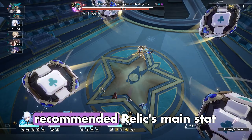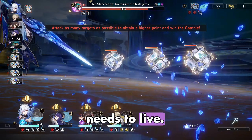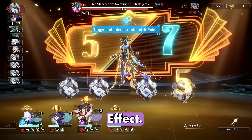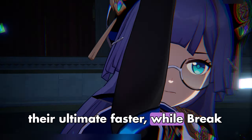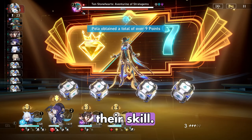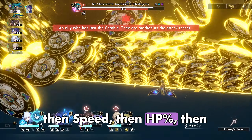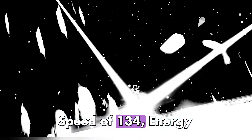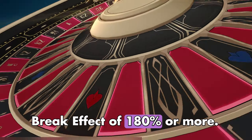The recommended main stat for the Link Rope is Energy Regeneration Rate or Break Effect. Energy Regeneration Rate lets the Harmony Trailblazer get their ultimate faster, while Break Effect increases skill damage. Relic substat priority is Break Effect, then Speed, then HP%, then Defense%. Recommended endgame stats are: HP of 3,500, Defense of 900, Speed of 134, Energy Regeneration of 19.44%, and Break Effect of 180% or more.